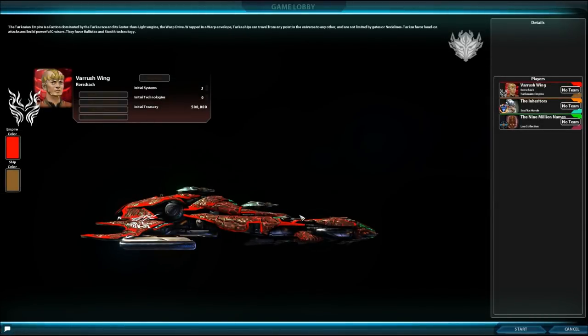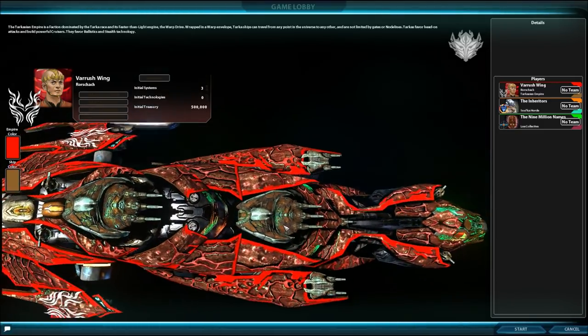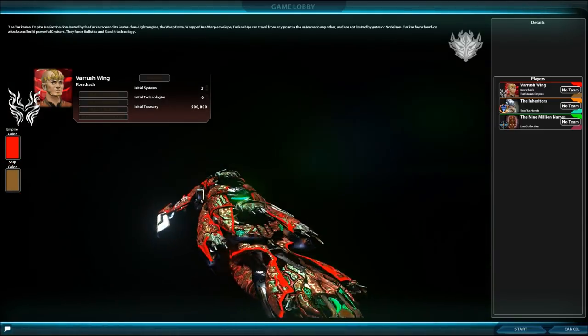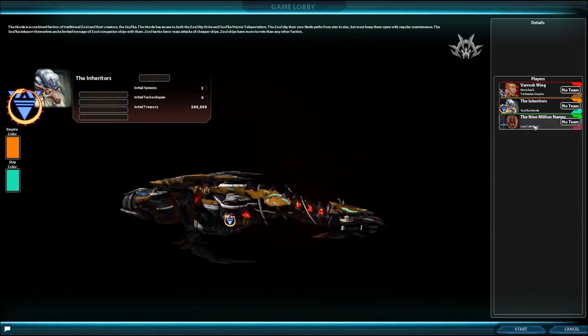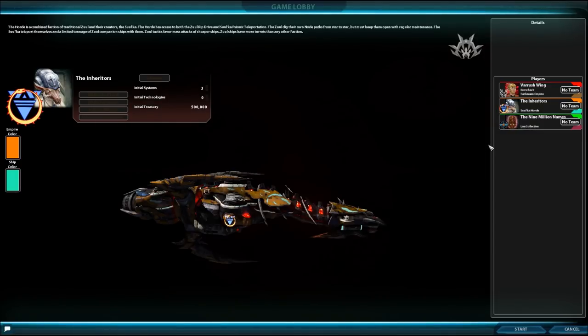I've got a basic game set up here. I recommend if you're new to Sword of the Stars 2 that you start out with the Tarkas — they're an easy-to-use race, very standardized in terms of FTL, economics, and management. Some of these other guys, specifically the Horde and the Loa, are very different. So you want to be careful starting out with them unless you've gone through a couple of games first.